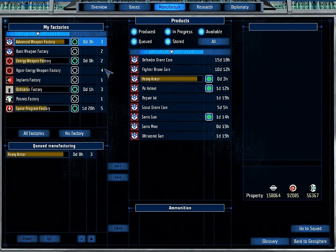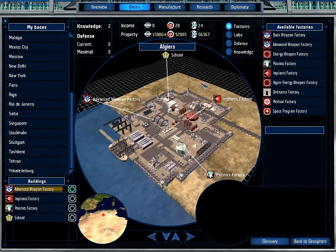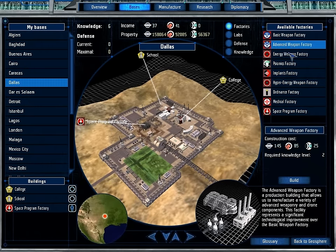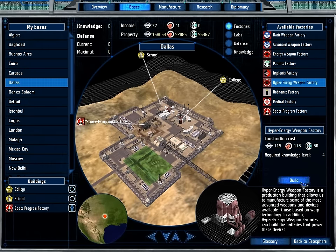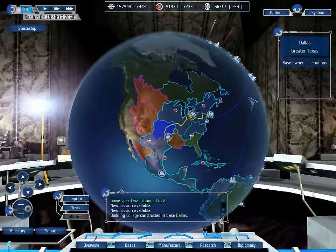We're going to have six of them, four of these - although to be fair, I could probably do with a fifth one of those. So let's actually start building another hyper-energy weapon factory. I almost said an advanced energy weapon factory. They don't exist, but hyper-energy weapon factories do.